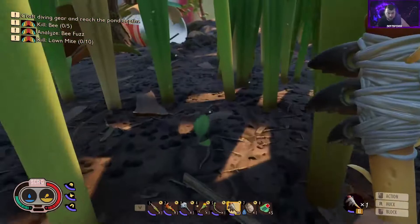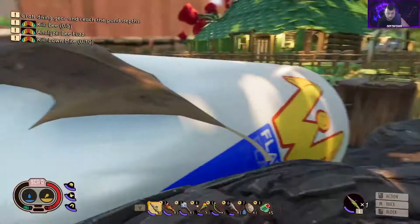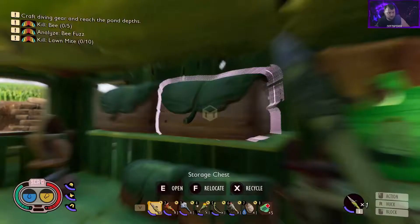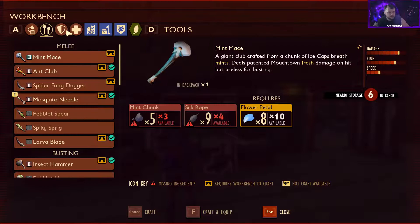I wonder if this mushroom is different from what the small ones give us. I need some food. There should be some small red mushrooms around here too, but we need water and food really quick. Mushroom chunk — we don't need to scan it, I guess it's just food. Small amount of hunger. We'll store that, store the tadpole, and we're good on tadpole meat.